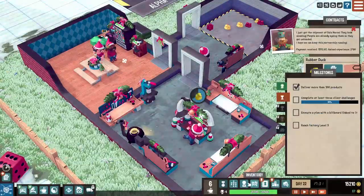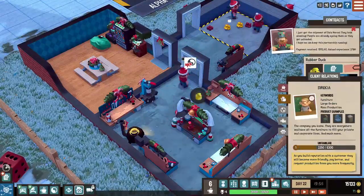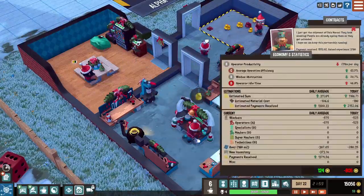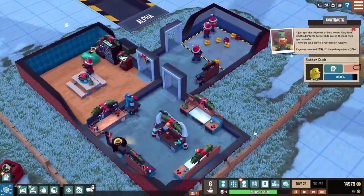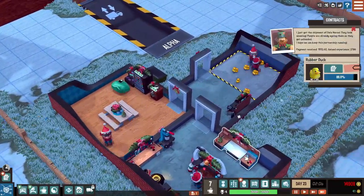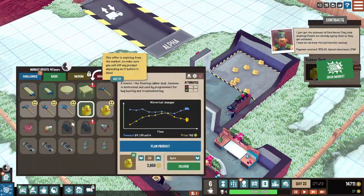We still need to do that billboard thing. That's our inventory. Crazy Steve — we got some reputation with him too, and we went over to 21. Let's get these rubber duckies out the door. It'd be nice if we could expand, but I think we're going to have to do a few more jobs before we can make our factory bigger. Let's get some money in here.